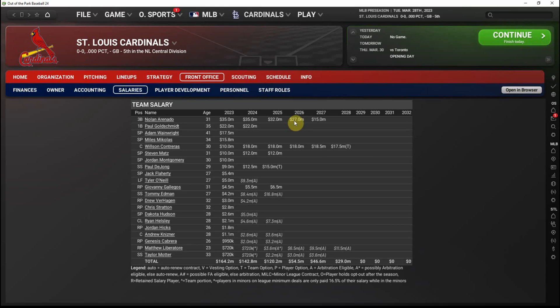Some teams have obvious contracts you just want to get rid of. In my New York Yankees playthrough I've been working on getting out of the Aaron Hicks and DJ LeMahieu contracts, and still haven't been able to get out of the Giancarlo Stanton contract. Around the majors right now, Steven Strasburg, Madison Bumgarner, and Miguel Cabrera are examples of big contracts you'd want to address sooner rather than later to open up money. But here with the Cardinals, the salary situation seems pretty responsible and well-managed, which is what you'd expect from an organization that always seems to be competitive.